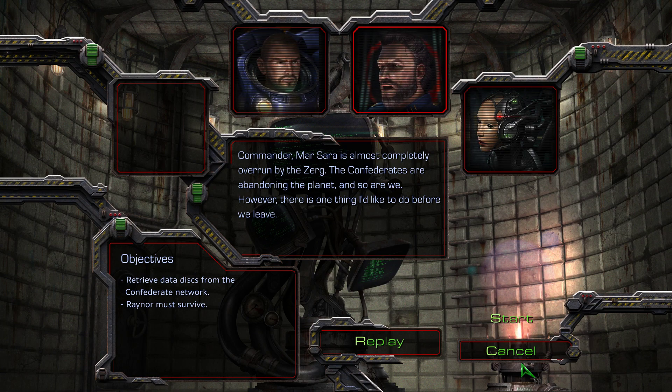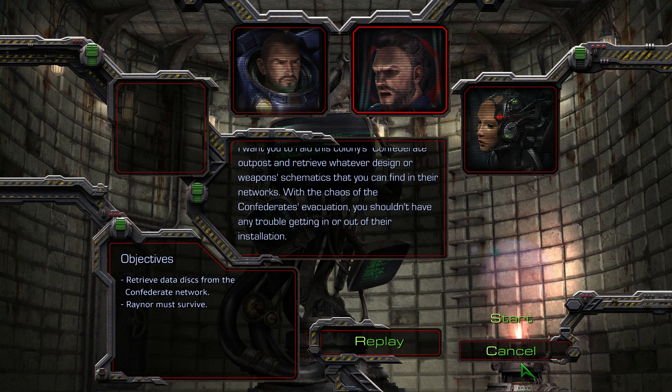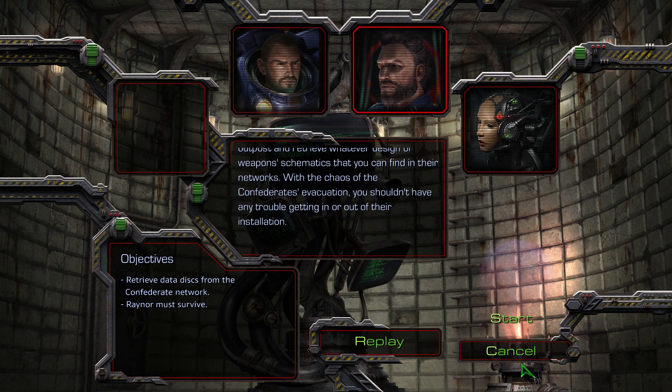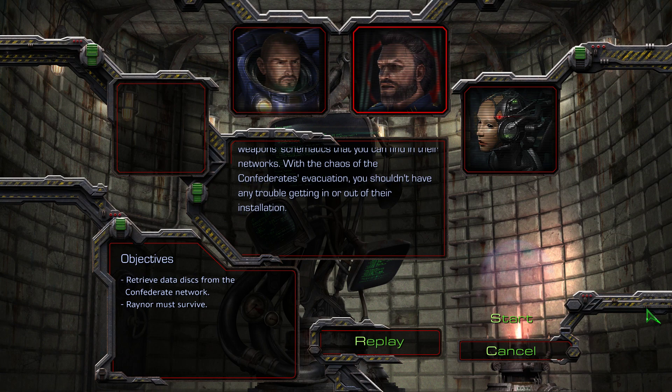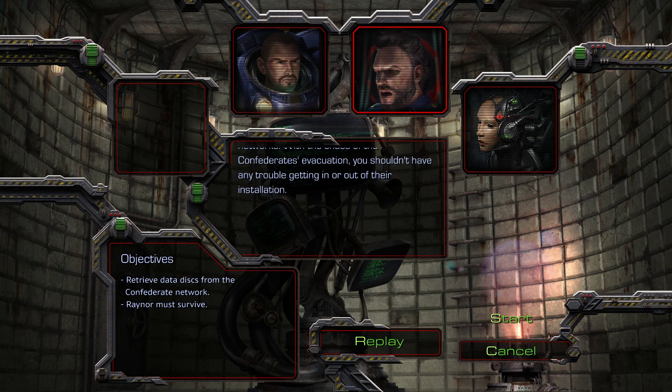However, there is one thing I'd like to do before we leave. I want you to raid this colony's Confederate outpost and retrieve whatever designs or weapons schematics you can find in their networks. With the chaos of the Confederate evacuation, you shouldn't have any trouble getting in or out of their installation.